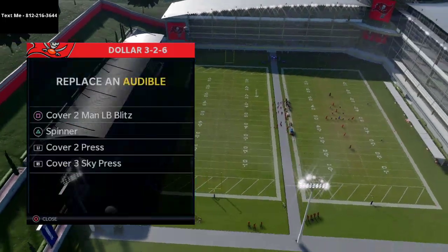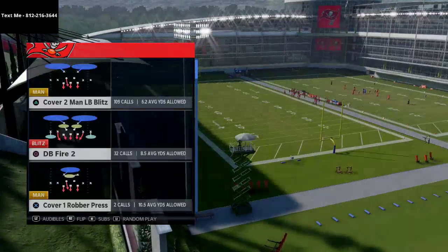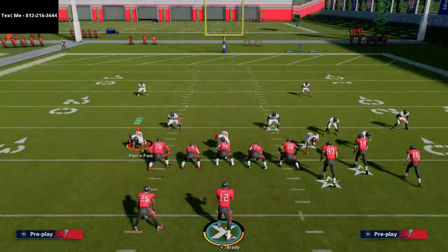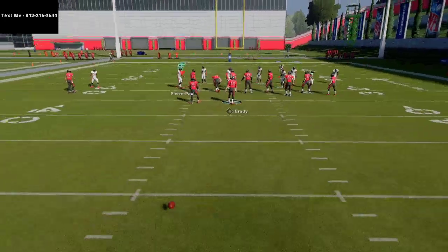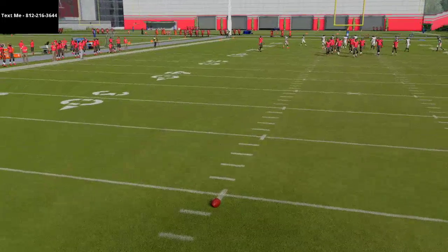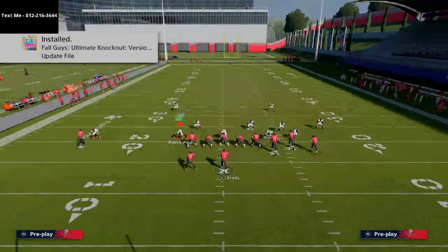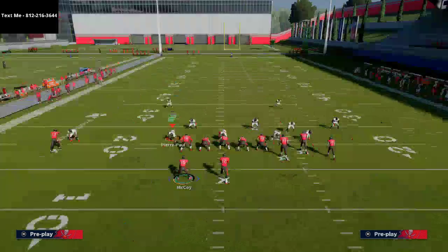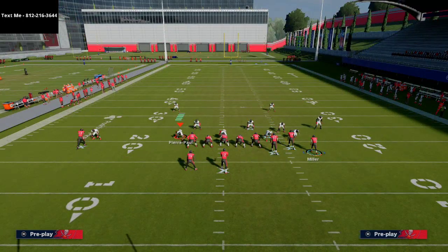We're going to go over this play and show you it against a couple different coverages that you're probably going to see. The first coverage we're going to show it against is the man-to-man meta, and then we'll work through some zone footage as well. As a general rule when you're running Gun Bunch, you want the bunch receivers to be on the wide side of the field.